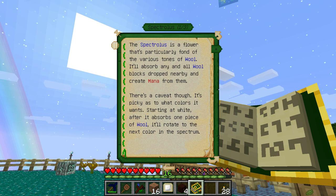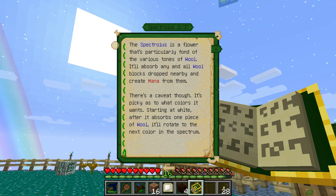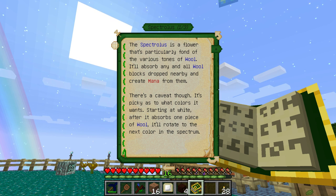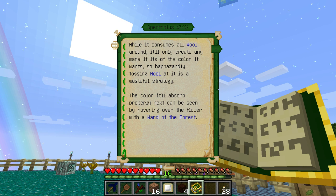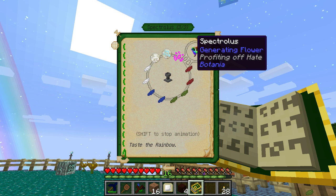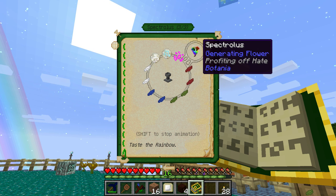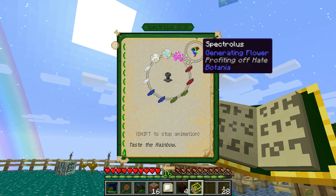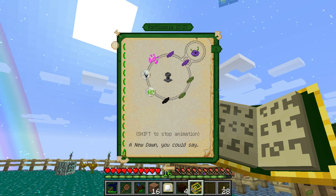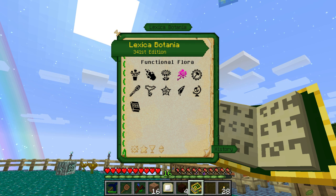I think this one here, the Spectranthemum — it eats colored wool. Starting at white, after it absorbs one piece of wool it rotates to the next color. So you'd need every color of the spectrum. As far as I know, this is the best flower for generating mana, but obviously it requires a ton of colored wool — preferably from sheep. If you could get multiple colored sheep and something to auto-shear them, it would work really well.